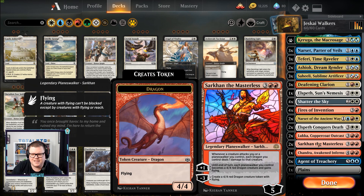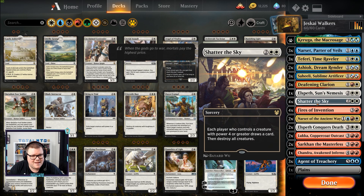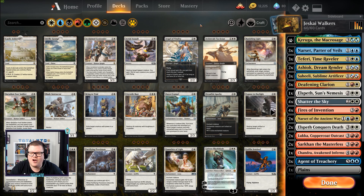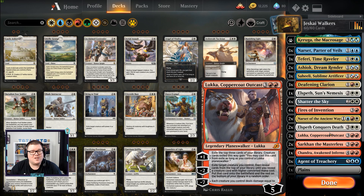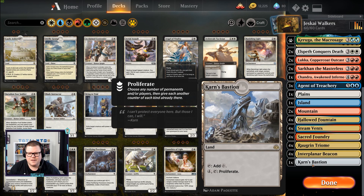We've got a few win cons in this deck. We're going to have to keep fields clear, so we've got three Deafening Clarion and four Shatter the Sky. To make this deck even dirtier, we're obviously running Fires of Invention — look at the colors! We're playing planeswalkers, not playing at instant speed, so let's get Fires in there, make everything easier to play and just take over the game with the Jeskai super friends. We've also got Karn's Bastion as a one-off — proliferate gives everyone extra counters.